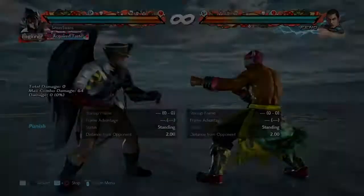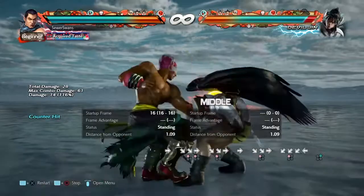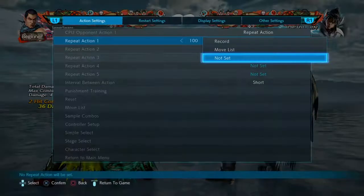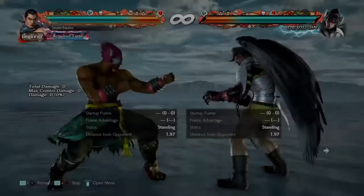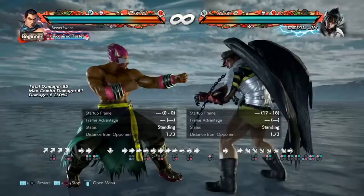Any character can do this. Obviously, forward 1+2 is slow enough to get counter-hit by a lot of things you don't want to get counter-hit by. But on block, Devil Jin is in a launch-launch 50-50. He is forced to do the second hit of the string, which can be punished or sabaki'd — and if he feints it, his only other option, he is at minus 18 and can get launched.